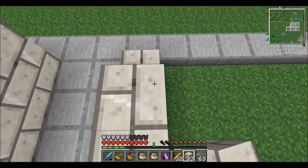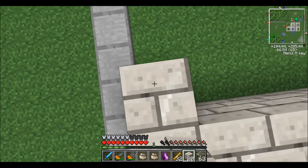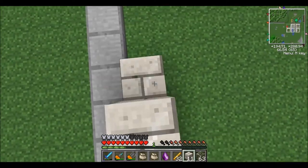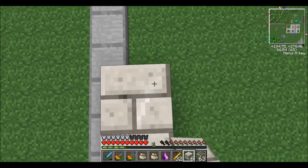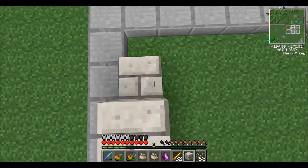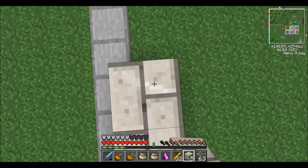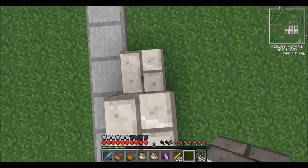I want to get into Mistcraft a little more, but until I get some of the map pieces, or pages, or whatever you want to call them, I can't really do much. So today what we're going to do is we're going to set up this zombie spawner. And of course, this is going to be one of my only buildings with a roof.